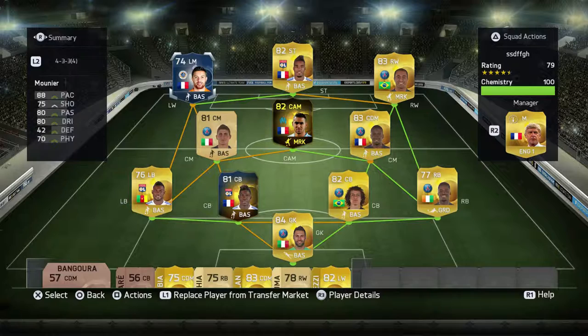Welcome lads, today we're looking at Anthony Mounier who plays for Montpellier in Ligue 1 and he's also French. He's got 88 pace, 75 shooting, 80 passing, 80 dribbling, 42 defending, and 70 physical.